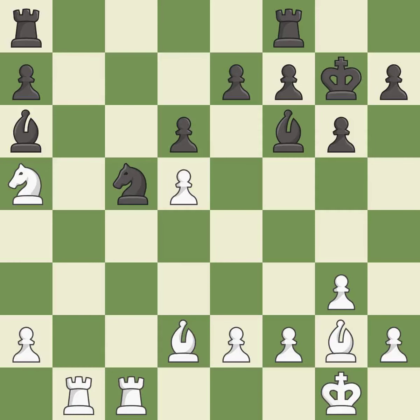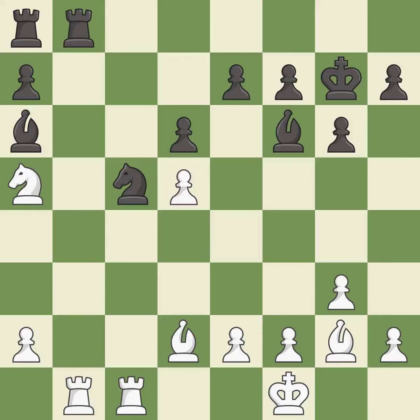This connects the rooks, which helps them coordinate together in the future. This defends the attacked pawn. This threatens to take an outpost with the knight — it is excellent. This fights against the opposing rook for the open file — it is excellent. Only one move worked there, and this wasn't it. This ignores an opportunity to win a tempo by threatening a knight — it is a mistake. This is an equal trade. This ignores an opportunity to add a defender to a vulnerable knight, allowing the opponent to take an outpost with the knight — it is an inaccuracy.